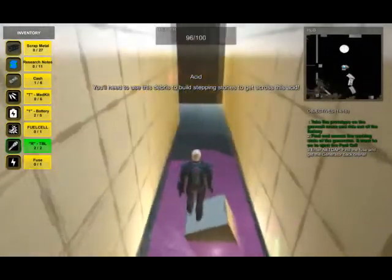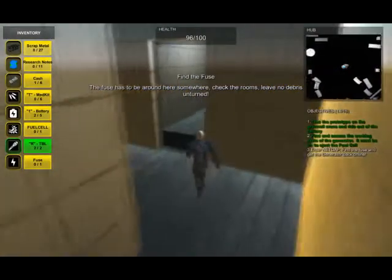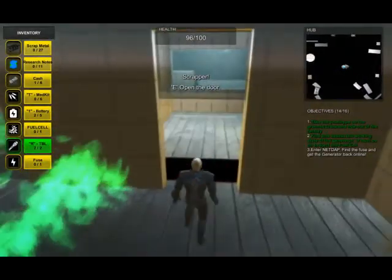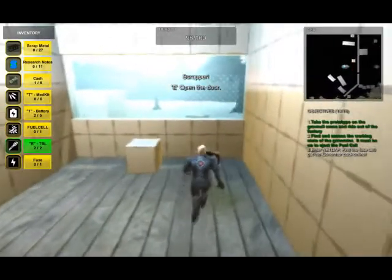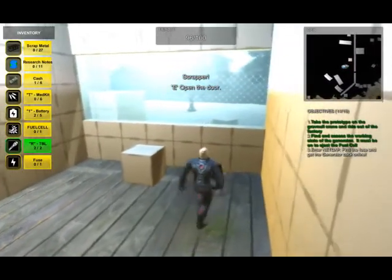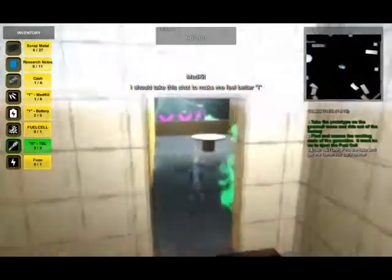You're going to be faced with a number of acid traps and lightning ball traps, because there are other scrappers who have been here seeking this fuel cell before you. You can pick up med kits along the way to heal any damage you may sustain as you're trying to get in.